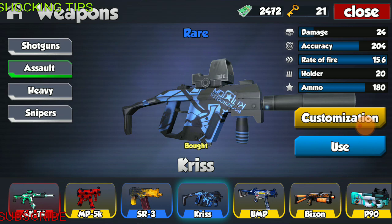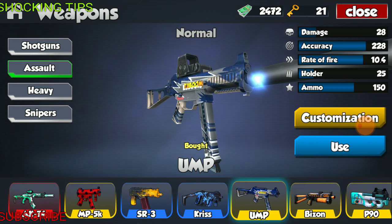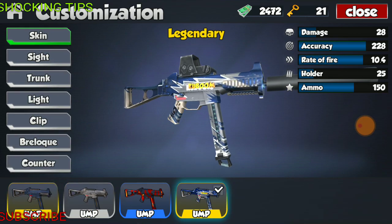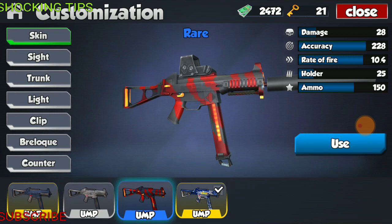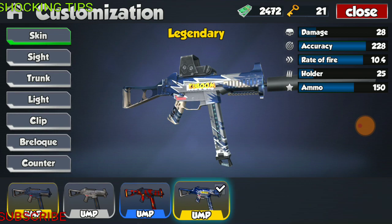I'm way too excited today! Next we have the UMP, one of my favorite weapons because it's amazingly balanced and has phenomenal accuracy. This weapon, fully modified, has a damage of 28, accuracy of 228, fire rate of 10.4, holder of 25 rounds, and total ammo of 150. This weapon has three skins: a camo, a red, yellow and black, and a silver and blue which is the legendary — it has Kaboom written on it. I love this skin.